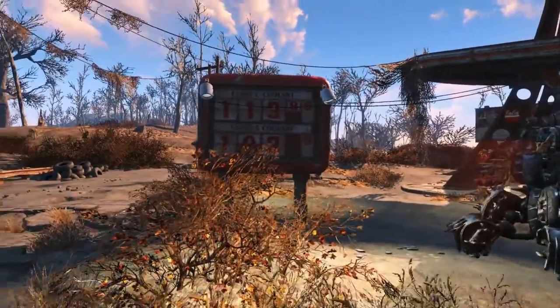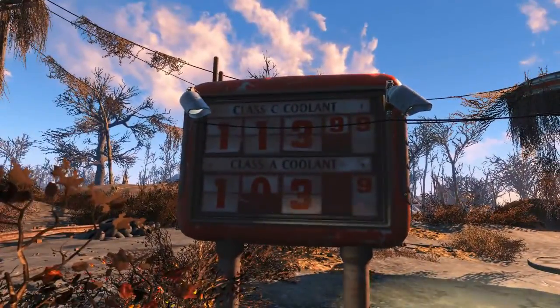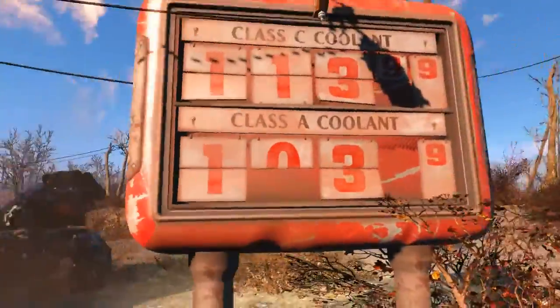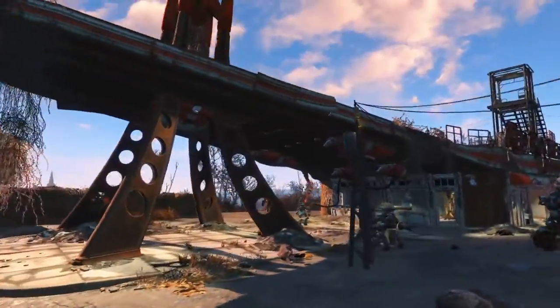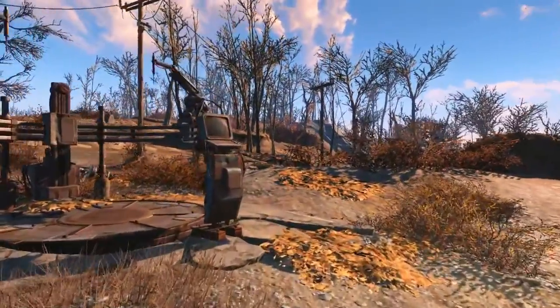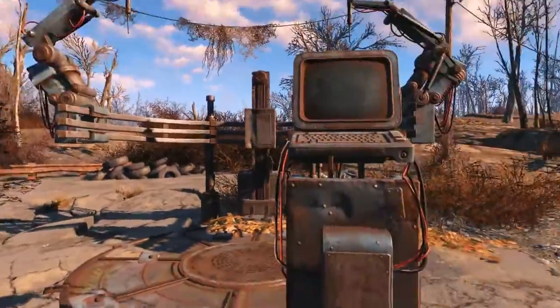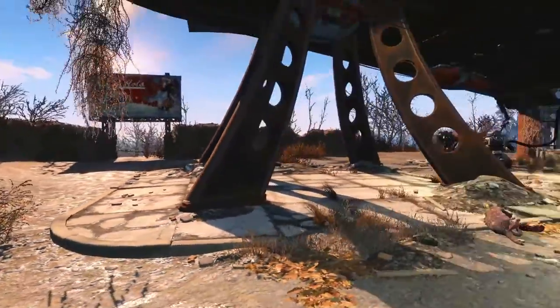Over here, we've got the old fuel pump sign. I've decided not to get rid of it — adds a bit of character to this location, makes it a bit nice. But as you can see, I've got a little robot workbench out here, just so I can work with plenty of space for robots to run around and test them out.